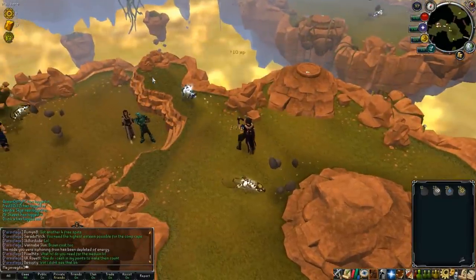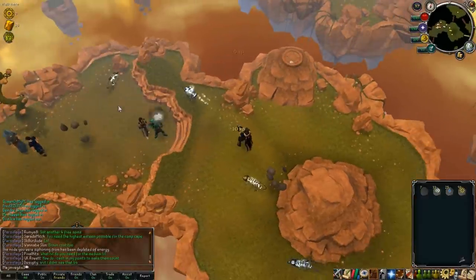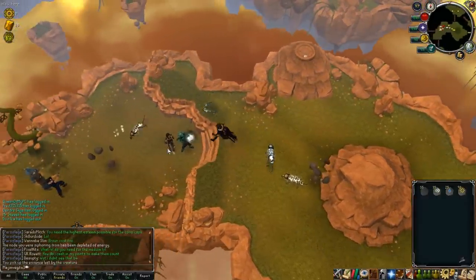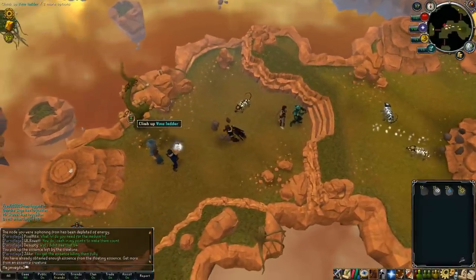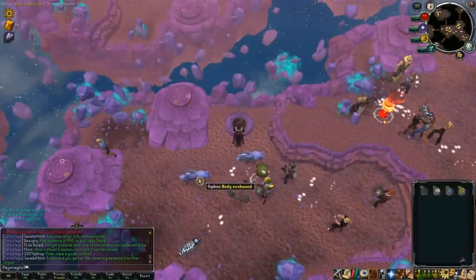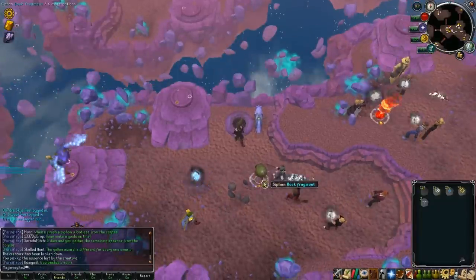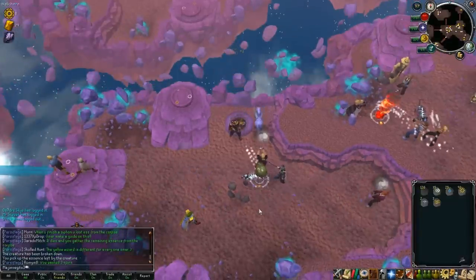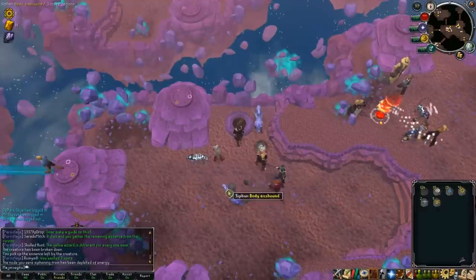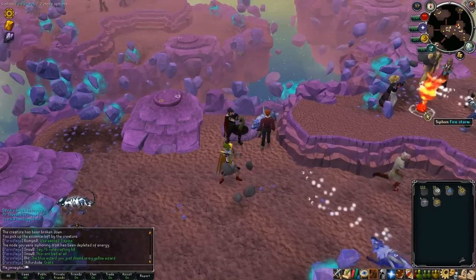I'm going to show some footage of me going through the first, second, and third levels while I talk a bit more about the update. The floating essence is what gets you started - it provides the initial essence that you need. All you have to do is click on it to siphon the energy and rune essence; it'll give you up to 25. There are also creatures around that you can siphon energy from, and by doing that you gain runes and use up rune essence, but when the creature dies you earn more rune essence back. That's probably one easy way to get a lot of essence quickly.